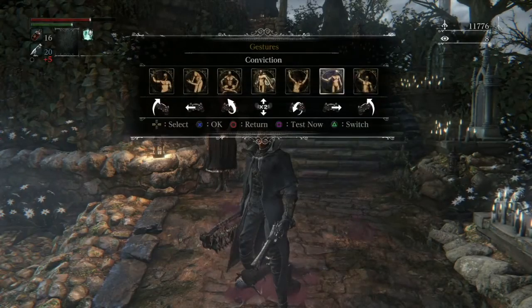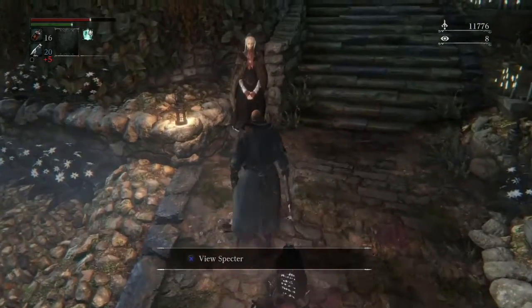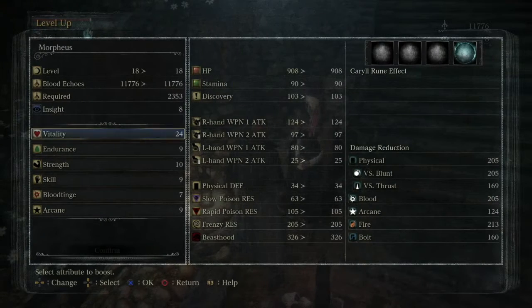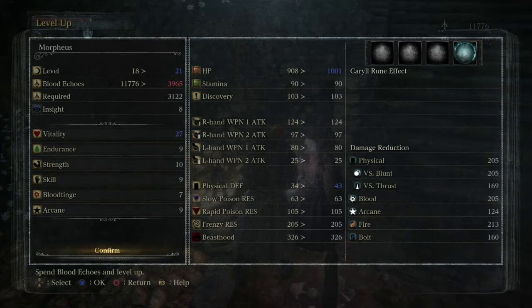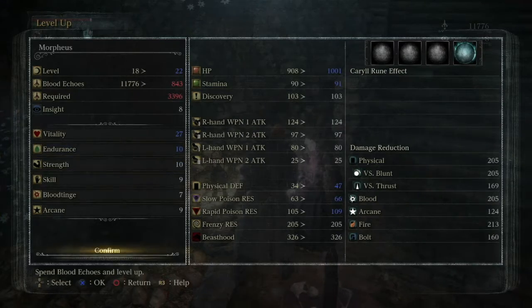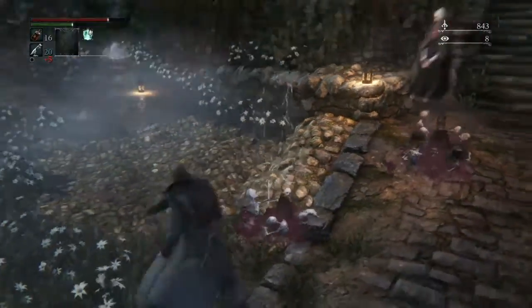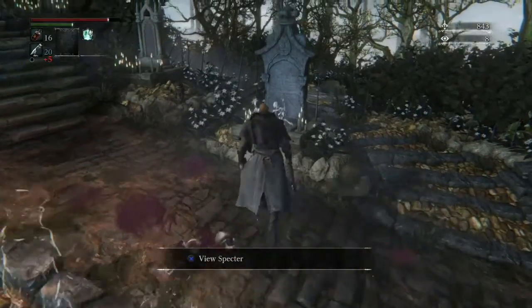It's one point of health every three seconds. One per three is honestly not terrible, but it feels pretty slow — I wish it was either one per two or one for one. You can stack healing blood gems, so you can eventually make it two for one. I think the most I've ever had is like eight points of health every three seconds.